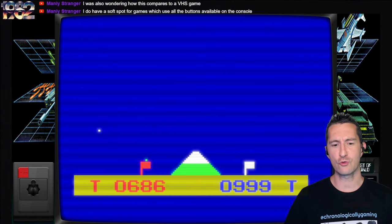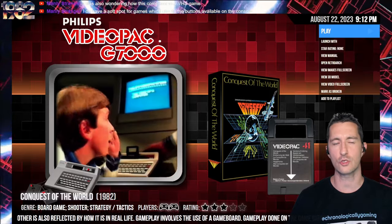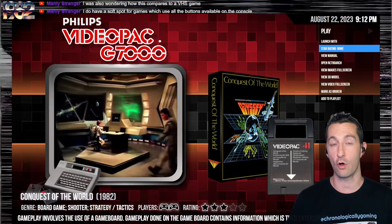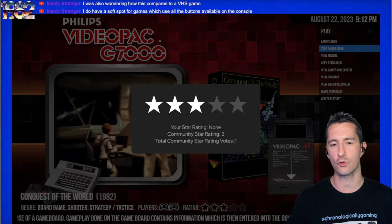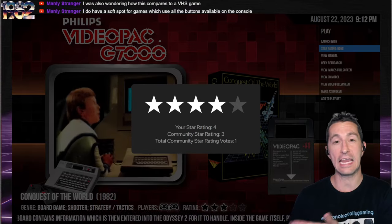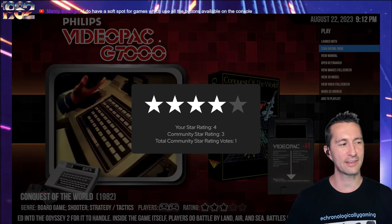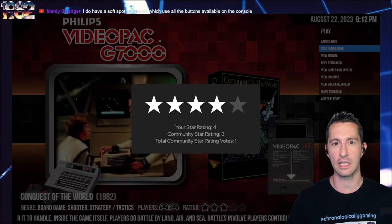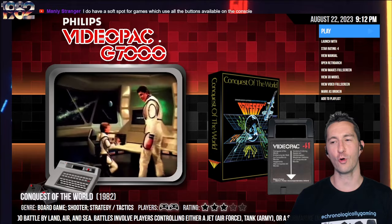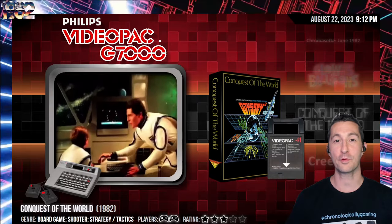It is an extremely complicated title — definitely ahead of its time — and it has to have all the pieces to really be enjoyed, not just the system and joystick. Of all the games we could play on a home console, it's not quite up to the level of Quest for the Rings, but it is an excellent title. I'm going to go four stars for Conquest of the World. It is a treat if you had everything and wanted to play an intense conquest-style game. It does use a lot of the keyboard on the Philips Video Pack.